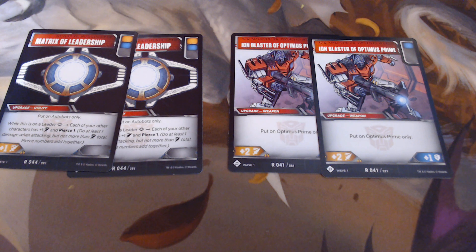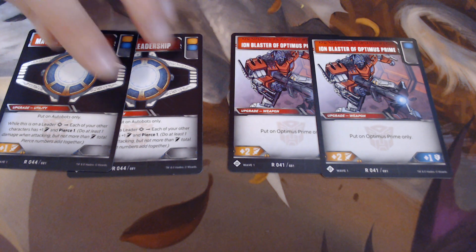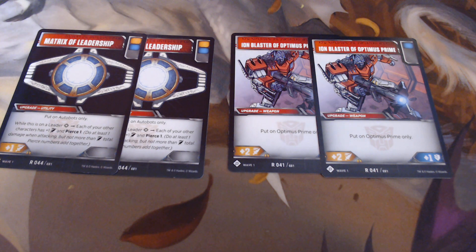The Ion Blaster can only be put on Optimus Prime, and it gives two power and one defense. The Matrix of Leadership can only be put on Autobots; however, when it's put on a leader — which Optimus Prime is — each of my other characters gets plus one power and pierce one. The Matrix of Leadership also gives whatever Autobot it's equipped to an additional power.